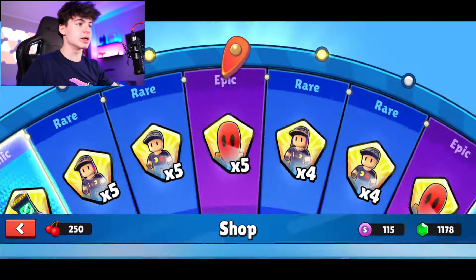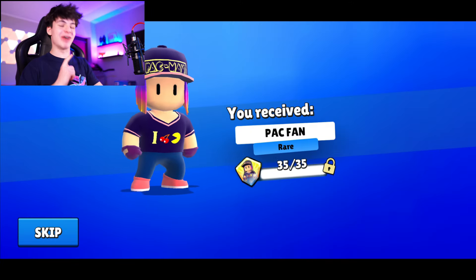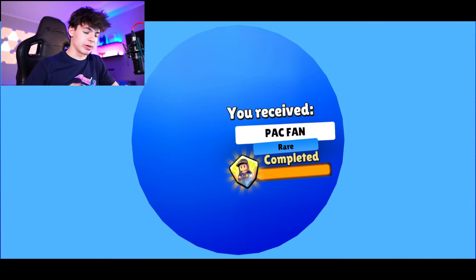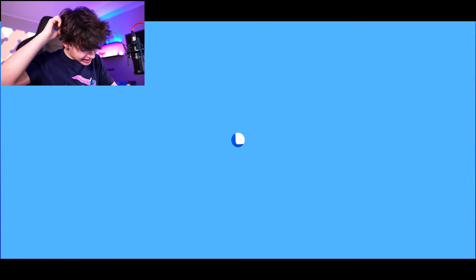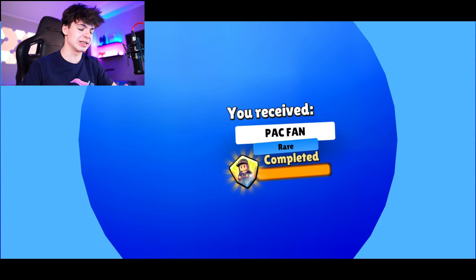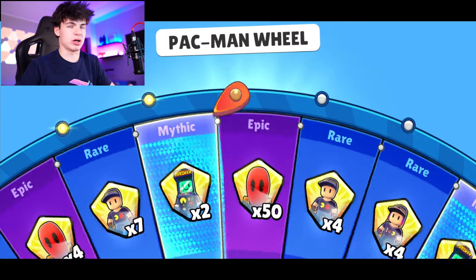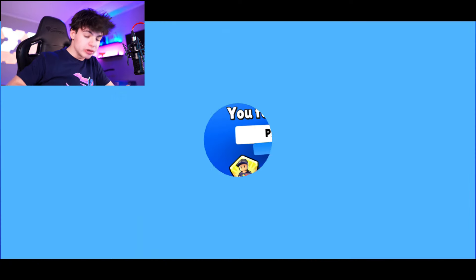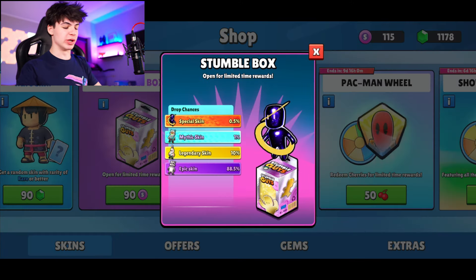Now let's spend some of our cherries on the Pac-Man wheel to maybe get something good. We got a brand new skin - the Pac Fan Girl skin! But then we got the same skin twice, three times in a row - that doesn't make sense. Then we got an epic instead of the rare girl skin again, and two more shards short of the Pac Fan guy version. That was weird.